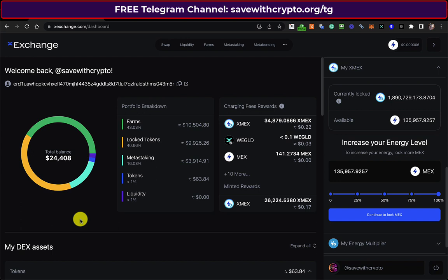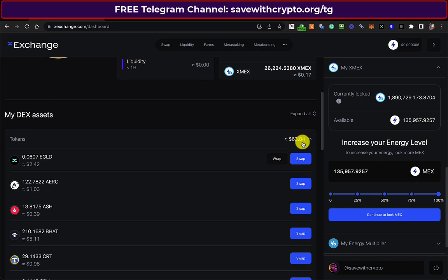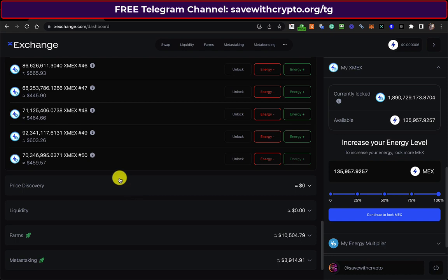It's like $200 up in a week. The actual DEX assets I've got here are $63.84, which is only up a couple of bucks — nothing much at all. But then the locked assets — it was $9,778 and it's now $9,925.25. So most of what I've got is locked XMEX, which is not ideal. I guess this is added to this bunch here, which unlocks on March 26, 2027.